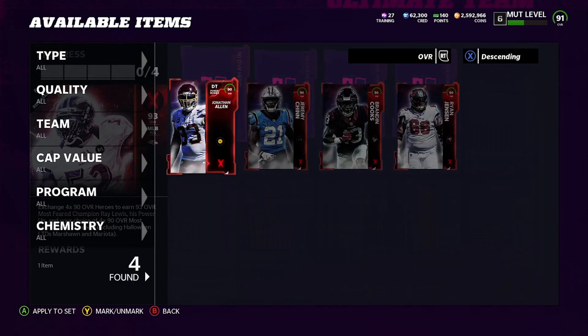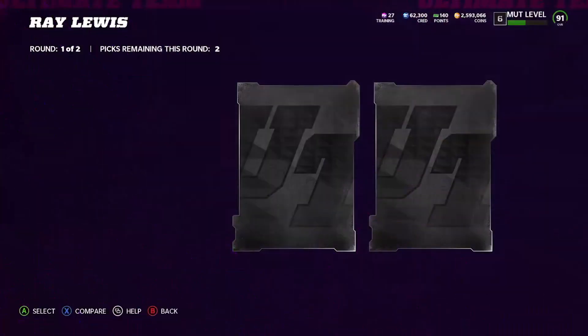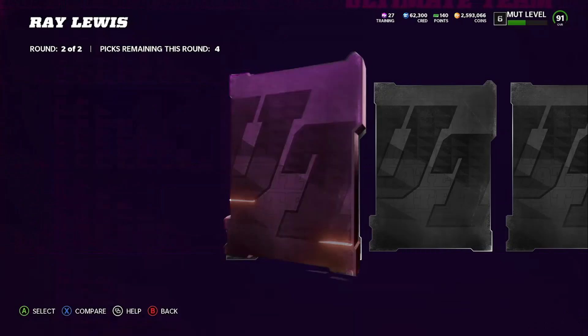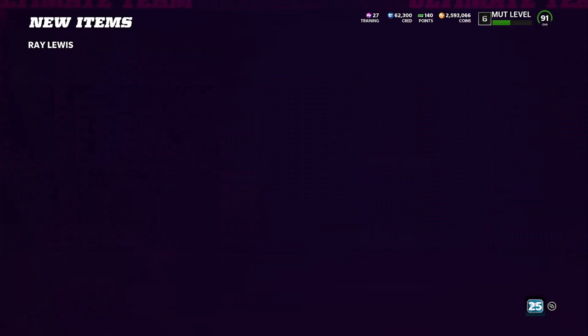I'm gonna go ahead and create the set, open it up, and bam — we get the Ray Lewis and his power-up. Then we get to pick out four NAT players: one, two, three, four. We got our four NAT players.